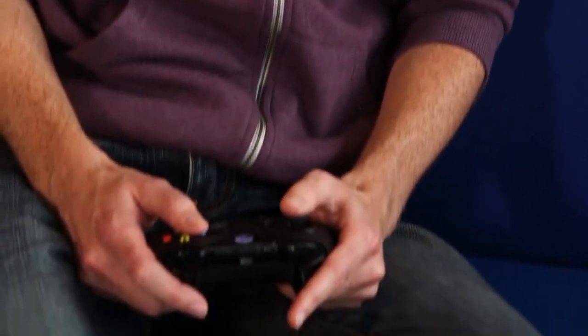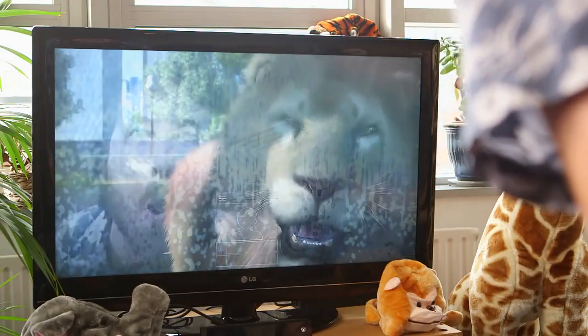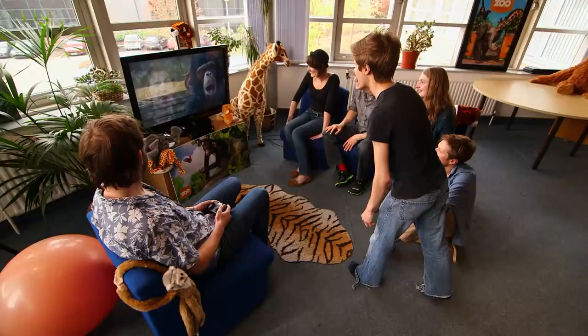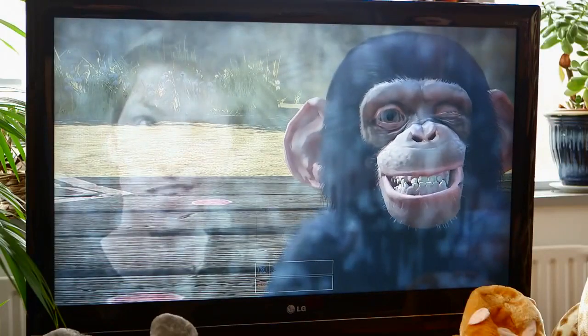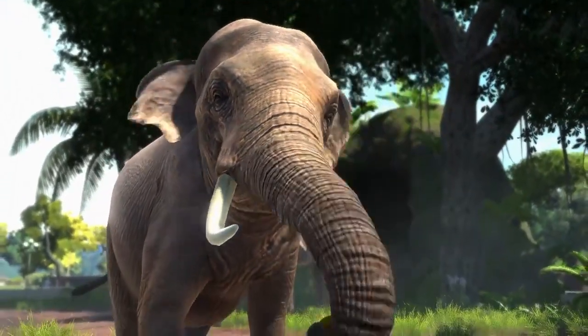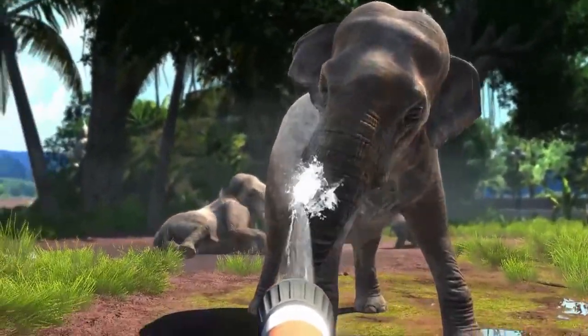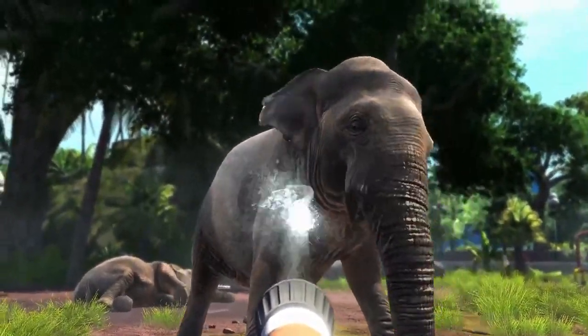We've obviously developed for a console control pad, but we also use the power of Kinect on Xbox One to be able to use intuitive gestures to interact with the animals. Get up close in person with, say, chimpanzees, and the Kinect will pick up your facial gestures. You can get right up close to the animals, you can feed them, you can hose them down. All the interactions are my favorite bits because you get really close. The elephant washing is brilliant — he reacts to where you're spraying him. You can use Kinect to get closer to the animals than you ever could before.